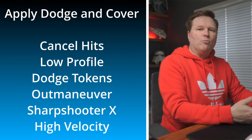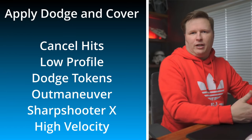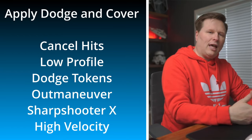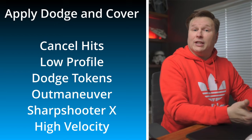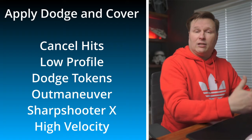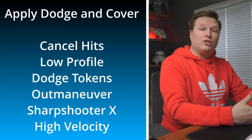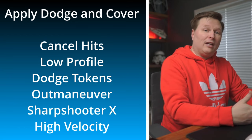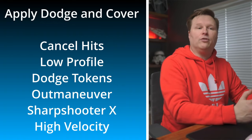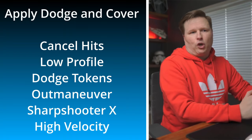From the attacker's side, the keyword Sharpshooter lets you reduce the amount of cover a unit has. Sharpshooter 1 takes heavy cover down to light cover, and takes light cover down to no cover. Importantly, if a defender has Low Profile and is behind light cover and the attacker has Sharpshooter 1, taking away the light cover means Low Profile does not kick in, because Low Profile assumes you have cover. So be mindful of that interaction as both defender and attacker.